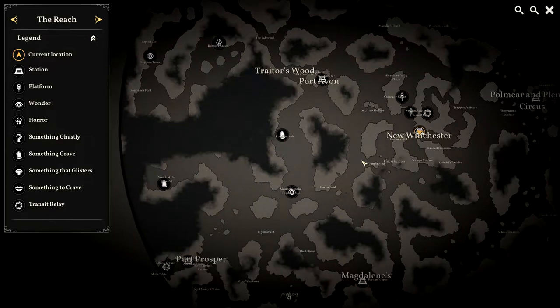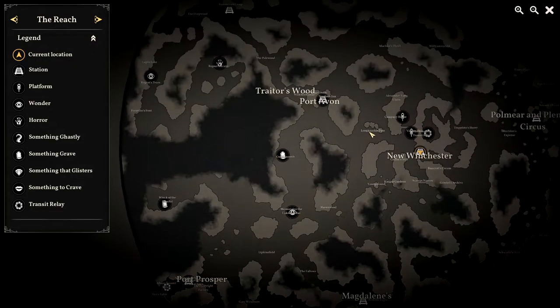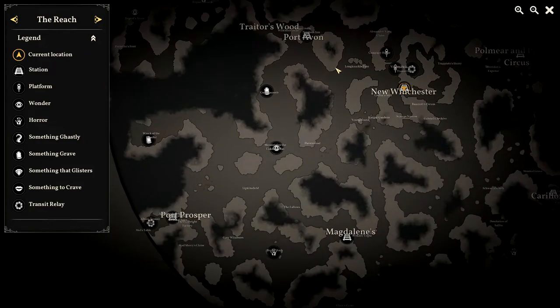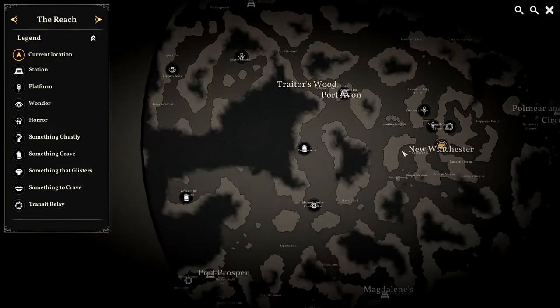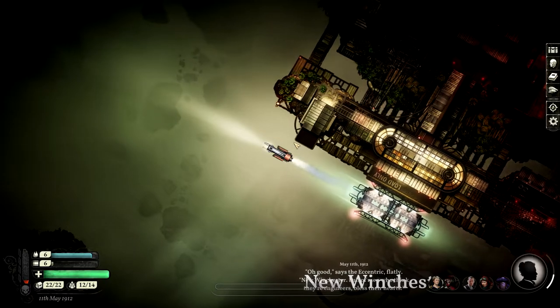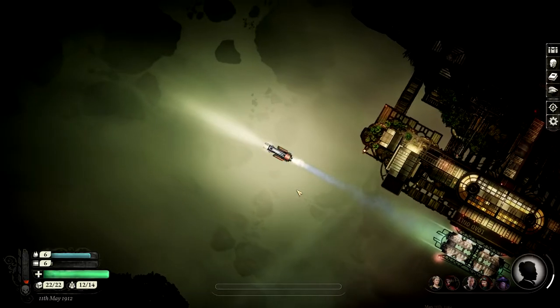We could go to Coldscume first but there is no perfect route here. We basically just have to go everywhere. It would be nice to start at one end and work our way all the way around, but I think it might be better going there, back to New Winchester, then there again. Let's get Coldscume straight away just to make sure I'm not looking for the wrong thing - I've done that a lot.